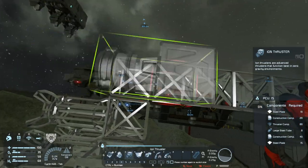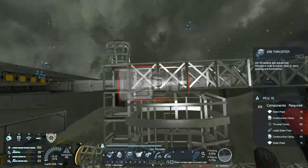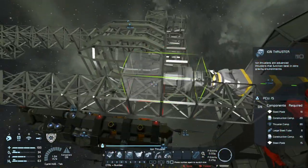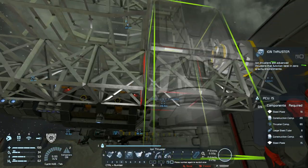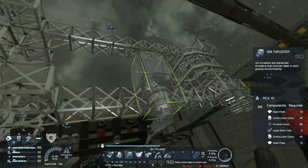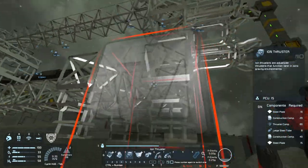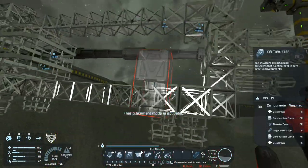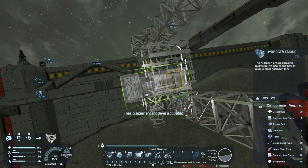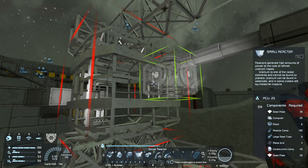We're going to place one thruster here and here. Of course we can change this later when we need to. We can't go lower than this block — we can have our thrusters lower, so that's fine. We're going to place some here, some here, and some on the other sides. We're going to want to place some gyros, and then we're going to need to punch in a large reactor.